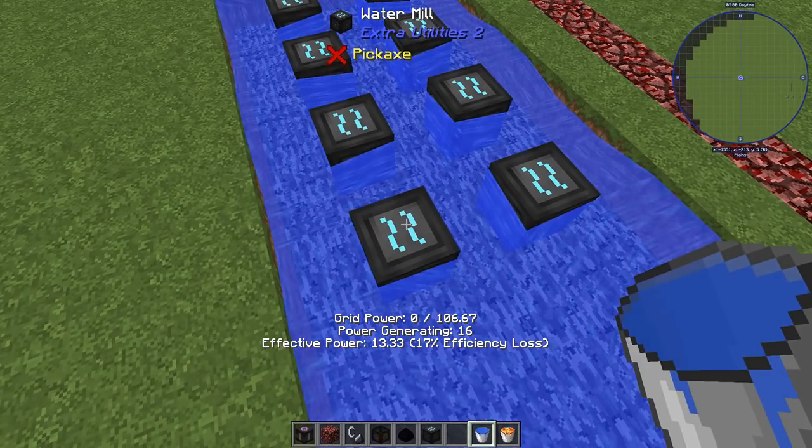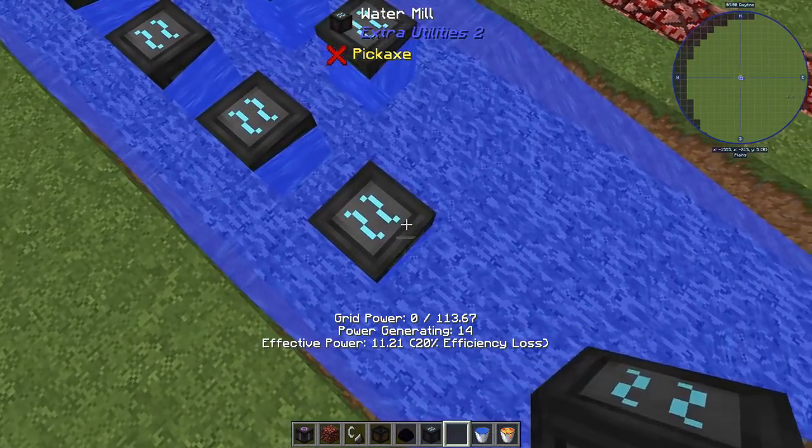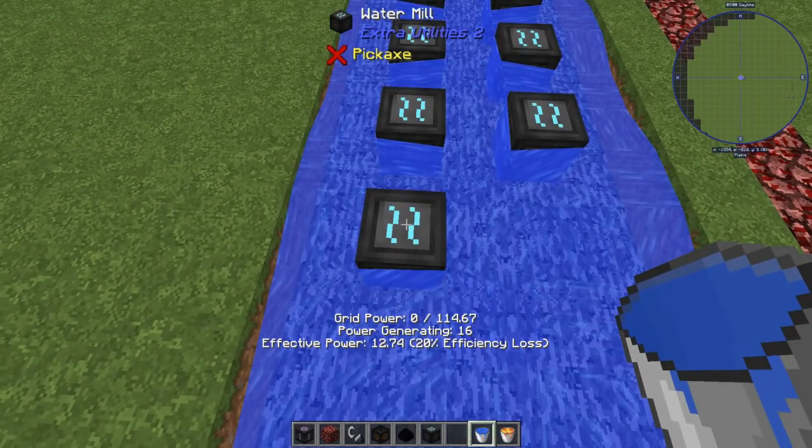Let's power these guys up. If I move up to the next level I'm going to lose half of each mill — they'll each only be worth 8. I've got 106 and two-thirds, so I should come up to plus 8, which is 114 and two-thirds. Let's make sure it's got a water block — and 114 and two-thirds.